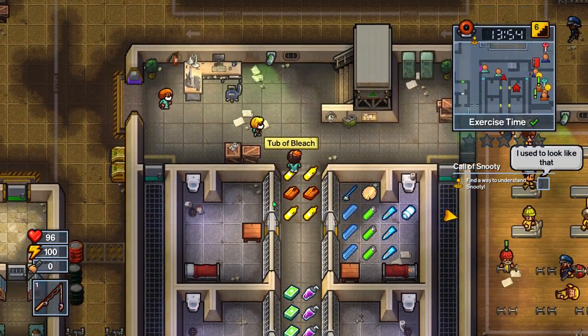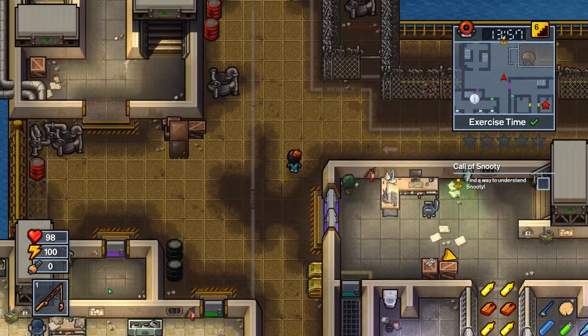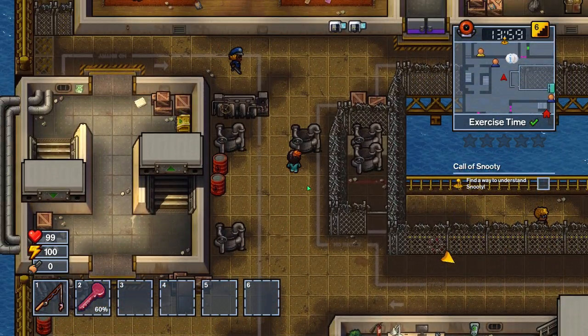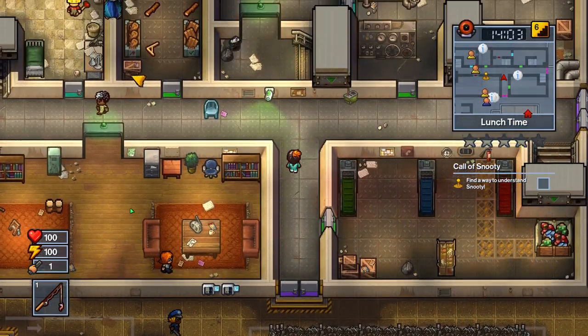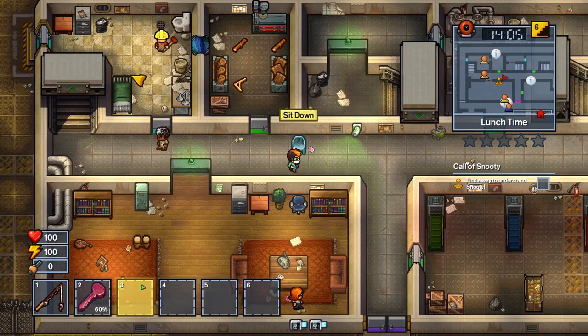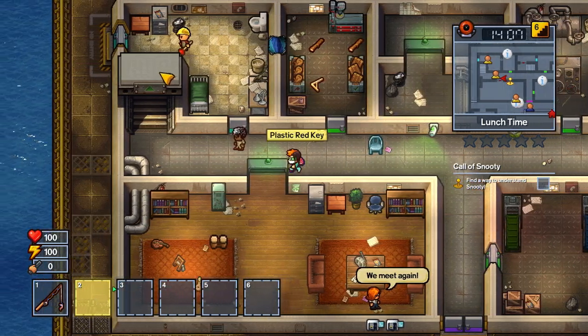This will allow you to go, when you're around Snooty, you'll see there's a little spot where you can do some fishing. It'll allow you to go ahead and get some fish for him. You fish that up, hand it to him, and say, here you go, please like me.